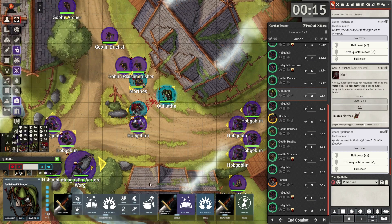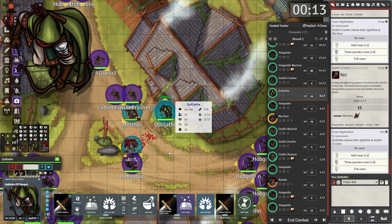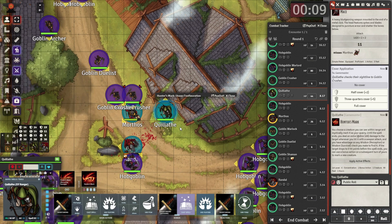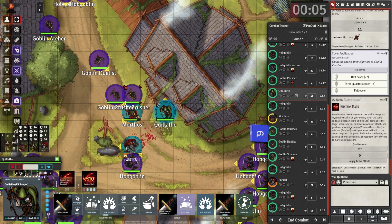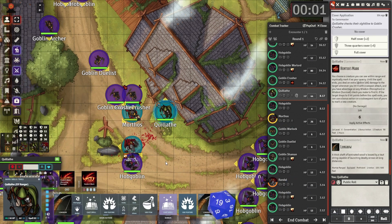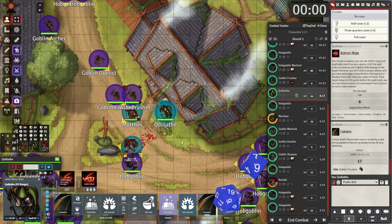There's another squad to the north and another squad to the east. Now the goblin crushers come in with their maces. Our player has to make a decision — the ranger decides to go with Hunter's Mark. That's a great spell for taking on big enemies, but against small enemies it's not as effective.